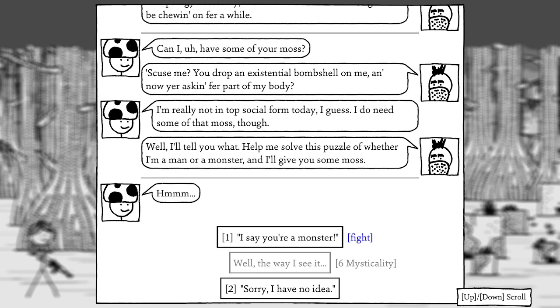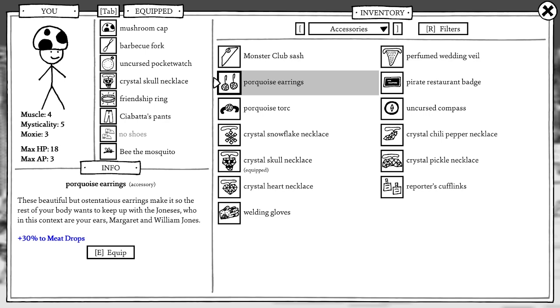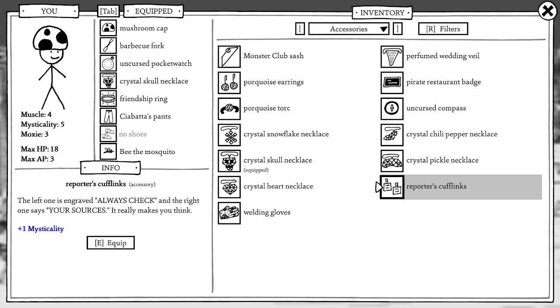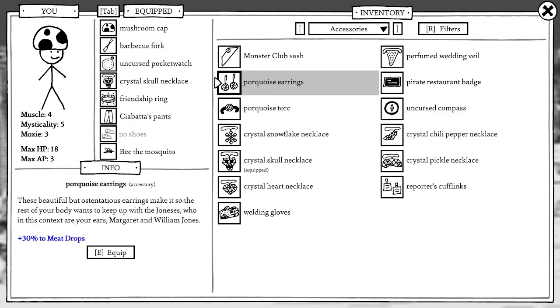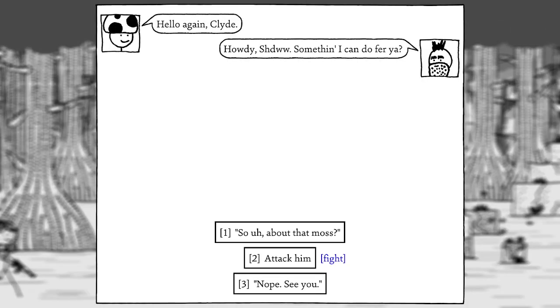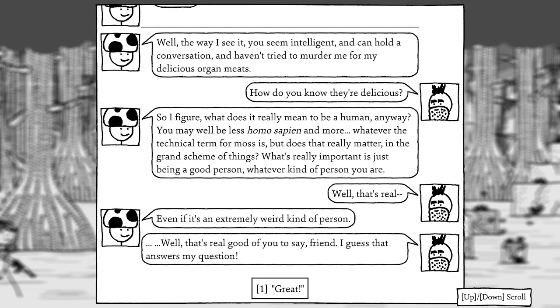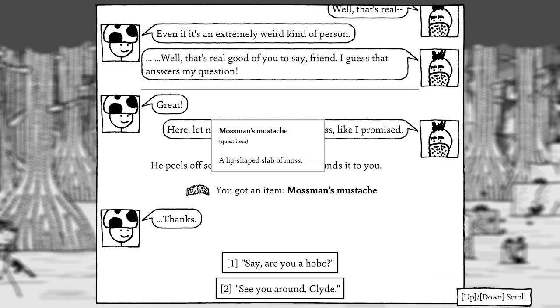I need my mysticality up to solve the puzzle, so I equip reporter's cufflinks to get it back up to six. I conclude that Clyde seems intelligent, can hold a conversation, and hasn't tried to murder me for my organ meats. What does it really mean to be human? He may be less a homo sapien and more whatever the technical term for moss is, but what's really important is being a good person, whatever kind of person you are. He's satisfied — we get the Moss Man's mustache.